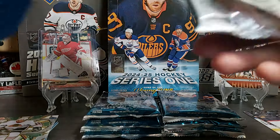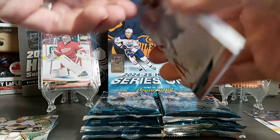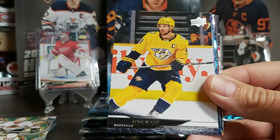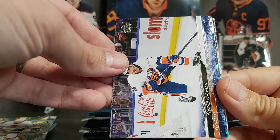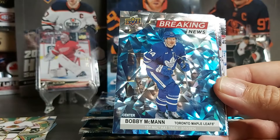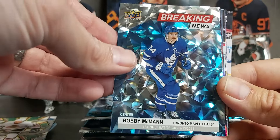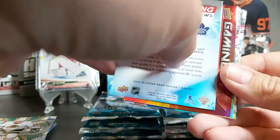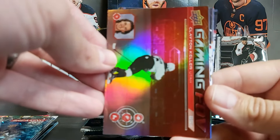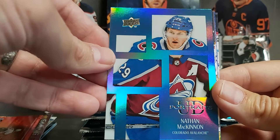Being a Habs fan, I'll be trying to get Lane Hudson — hopefully it won't take as long as Cole Caulfield did. We have Roman Josi, Pierre-Luc Dubois, Luke Evangelista second year, Breaking News of Bobby McMahon — the speckled version, really nice looking card, very sharp. Then we have Clinton Keller Gaming FOV, and the UD Portrait — new sleek look this year — Nathan McKinnon. I like that one, nice revamp.